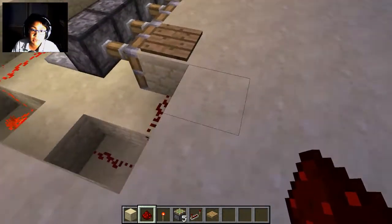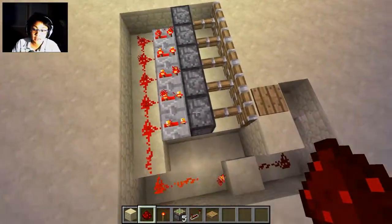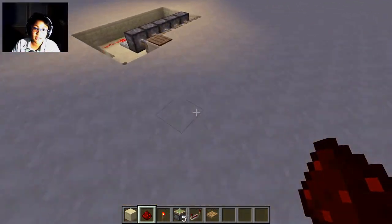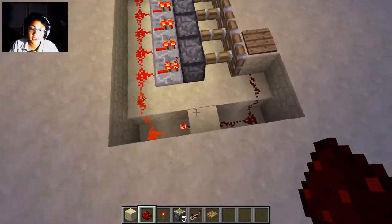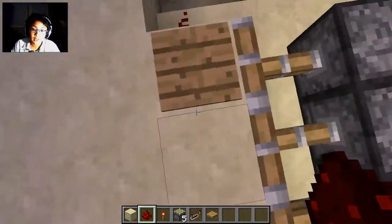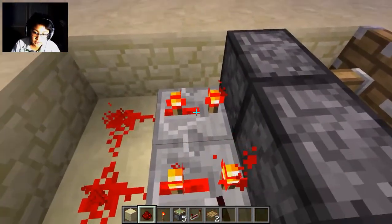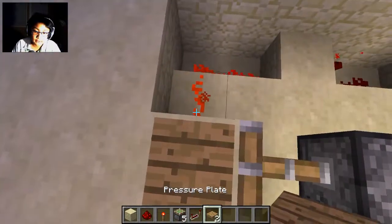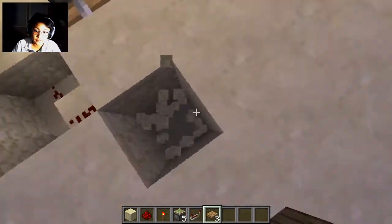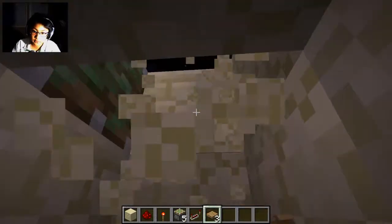I realized I built this one slightly differently — in this version the redstone runs from the bottom to the pressure plate, in the original it runs from the right. It doesn't make a difference. Basically all you need is an inverter that leads to the five pistons. Set the repeaters to a three-tick delay so they fall like that, and then add the actual trap floor blocks.